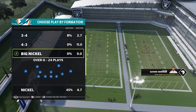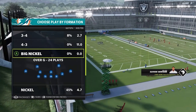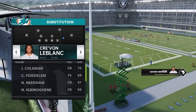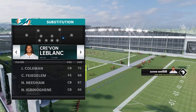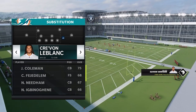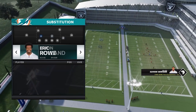The formation that we're going to be in is Big Nickel over G. Personnel wise, there's only really three things we want to make sure of. First of all, and most important, is this nickel or slot corner here — we want to make sure we have our fastest DB, whether it's a safety or a corner, just make sure you have somebody fast in here. And then make sure that you have two safeties at linebacker.